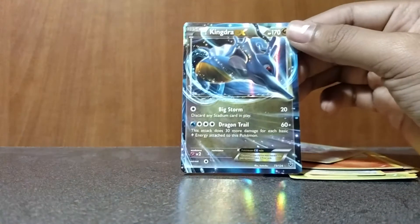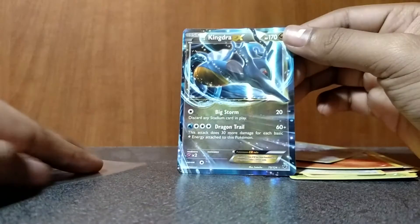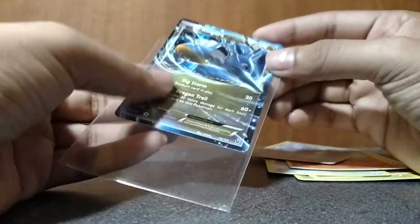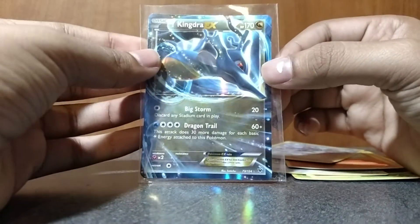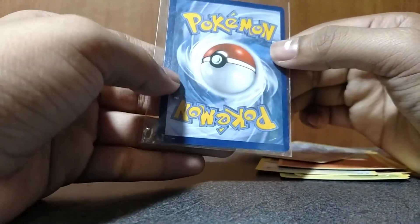And our final card is — oh yes! It's a Kingdra EX! I already have one of these but it's all good. That is nice — a Kingdra EX, very nice. The condition's cool, very nice Kingdra EX. Let me pause the video real quick and draw the winner for one of these codes.